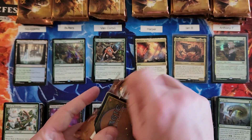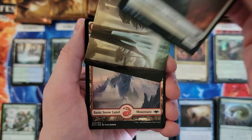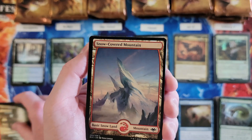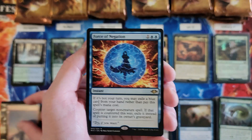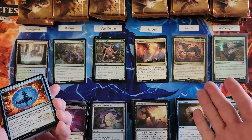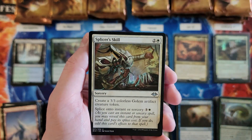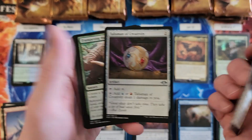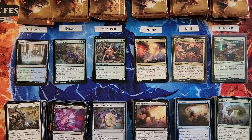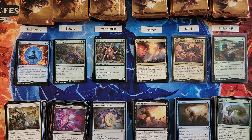Squigs, next two packs. Force of frigging Negation, baby! So that means we have pulled the three most expensive rares in the set — excellent. That is a pretty killer three.